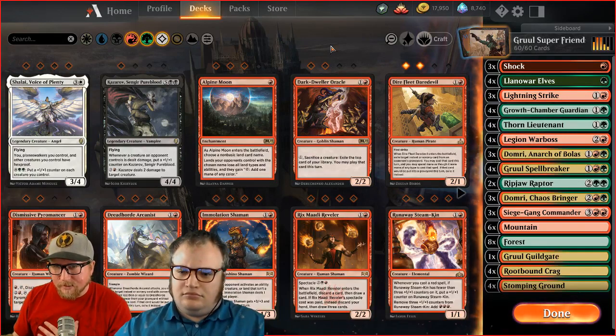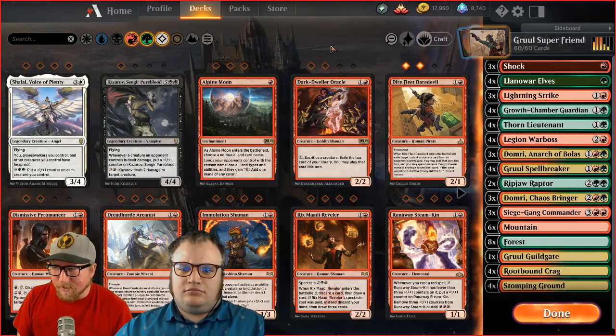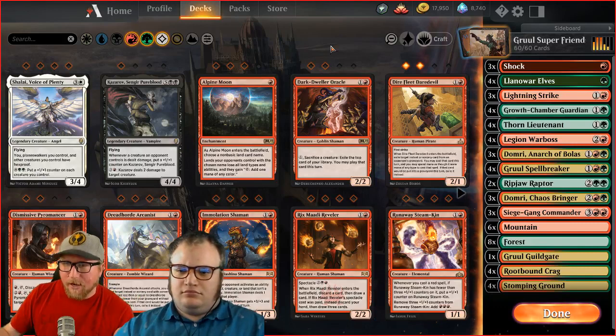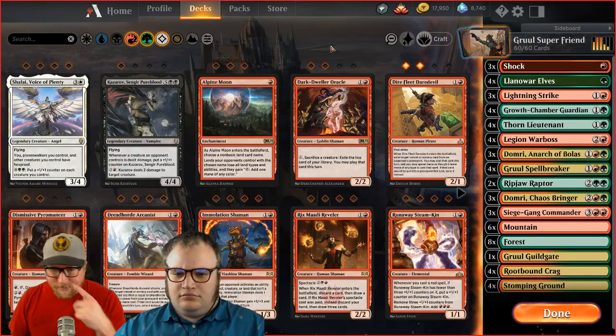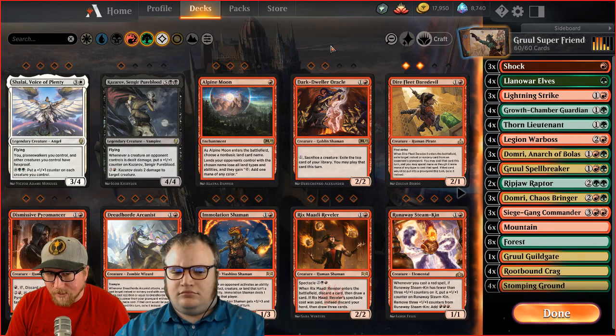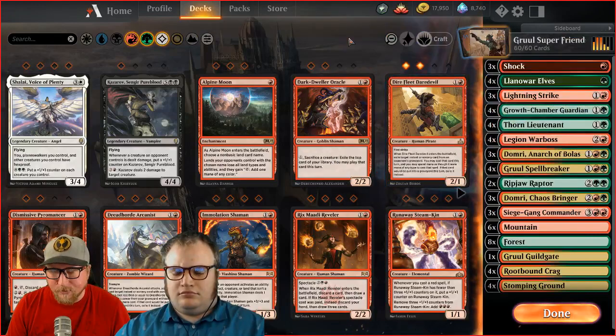Early on when I started playing, that was one of the decks I gravitated towards — green creatures and red removal. This deck follows a lot along that game plan. There's a lot of strong mid-range creatures, a couple of pretty good Planeswalkers, and then Shocks and Lightning Strikes to just kind of get through. Do you have experience with this deck, Layne?